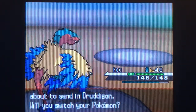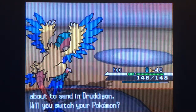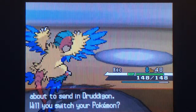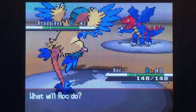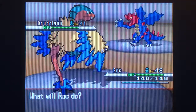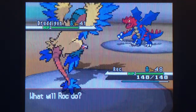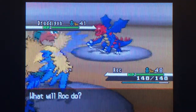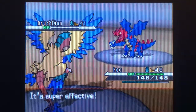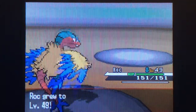Fraxure, level 41, Dragon, Rivalry for ability. Attacks: Dragon Dance, Dragon Rage, Dragon Tail, Assurance — same as Iris's. Druddigon. The only difference between Iris's and Drayden's Druddigon is that all of Drayden's Pokemon are male, and his Druddigon has the ability Rough Skin instead of Sheer Force. They have the same attacks, same level — everything else is the same. Imagine if a Pokemon Gym Leader had a shiny Pokemon.